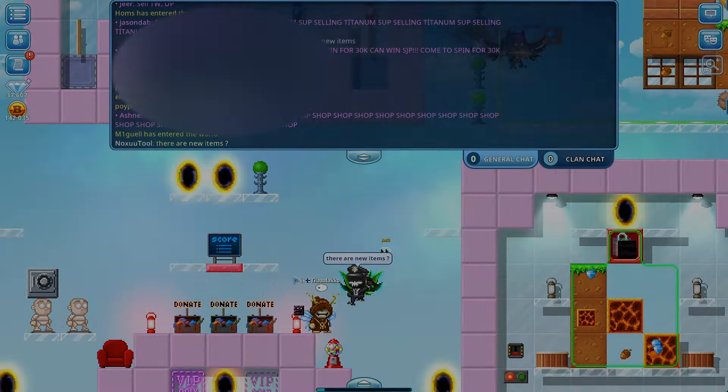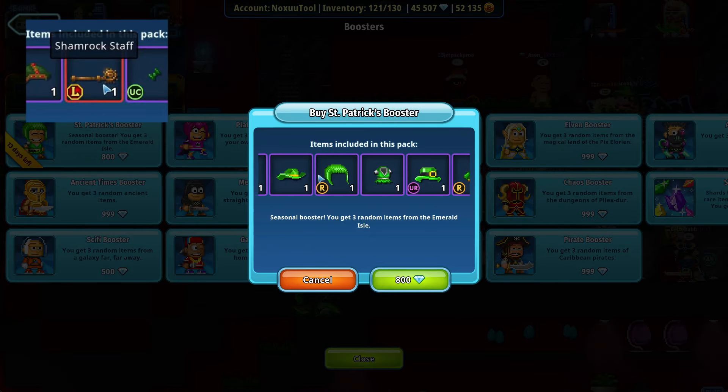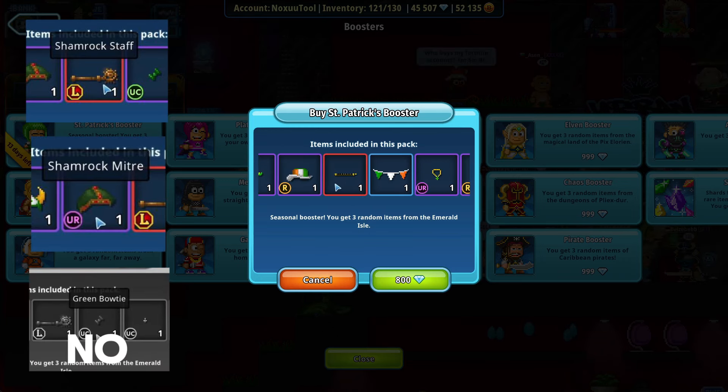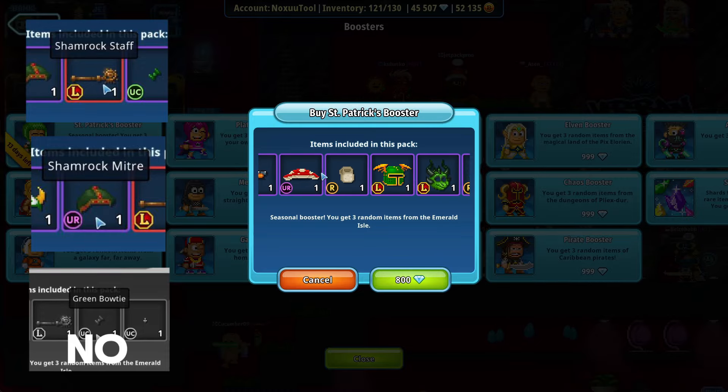So firstly in the Leprechaun Packs, they added the Shamrock Staff, Shamrock Miter, and possibly the Green Bowie Knife. Okay, that's disappointing, but I hope the quest rewards will be better.